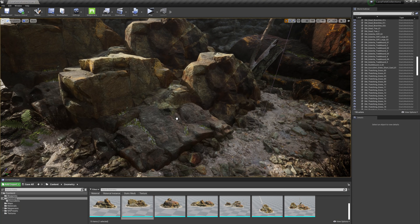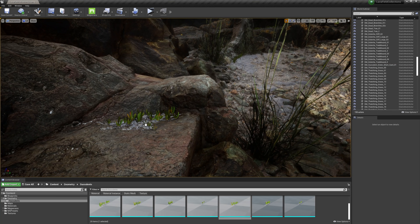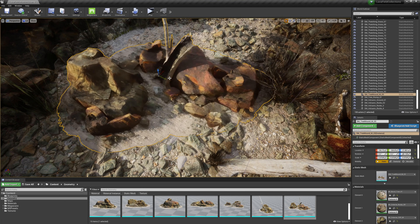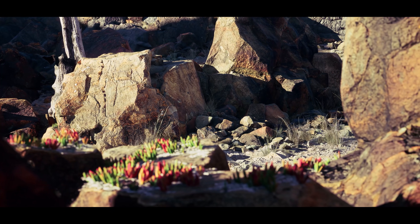Or check out the Otherworldly Lava Field Pack, filled with an assortment of unique-looking rocks, colorful succulent plants, dead and hollowed-out trees, and other assets you need to construct a world set in the aftermath of one of nature's most powerful displays.